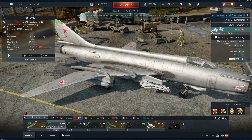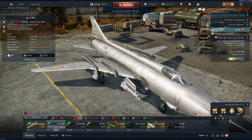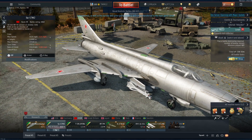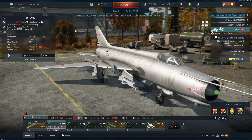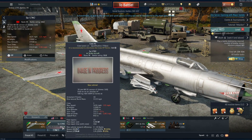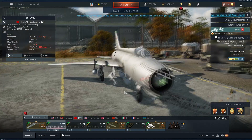So the Su-17 M2 has been added. It is a Casper in its finest — you get four R60s and six 500kg bombs, a good top speed at 1600mph, decent max altitude of 19,500. Not bad at all, and a really good turn time — holy fuck, about 27 seconds. That is a really good turn time.